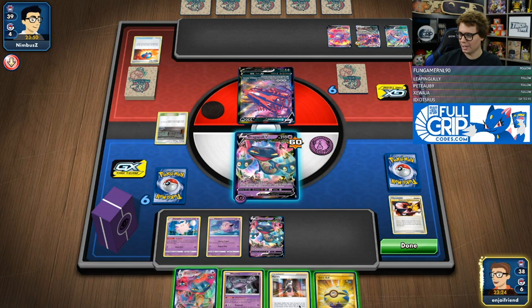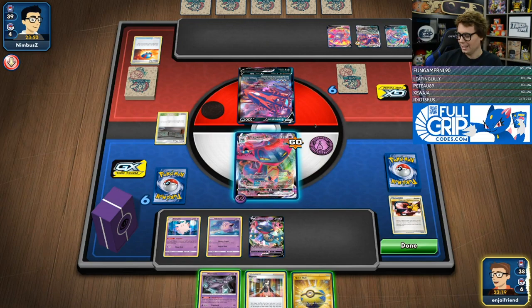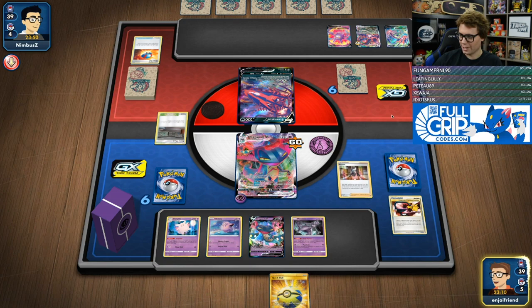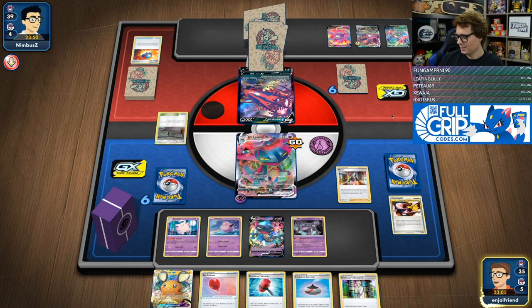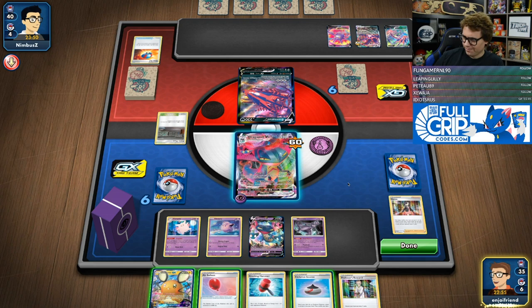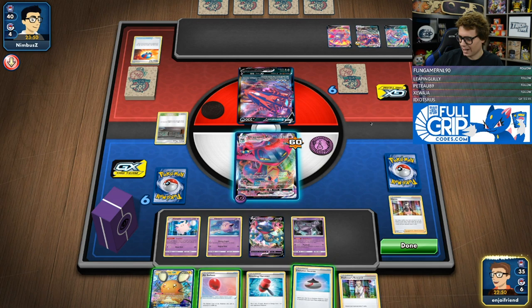I'm going to evolve into Dragapult VMAX now. And then I could stack another supporter if I want to. Let's just do that and stack Research. And then I'm going to Marnie. We have Hammer but I did not get another energy, unfortunately. I think I just Shred — I don't think it's worth Dede-changing. The Hammers are too important in this matchup, so I think we're just going to Shred here. And then next turn I could potentially get another Clefable.